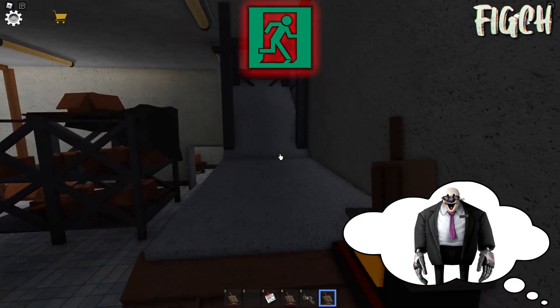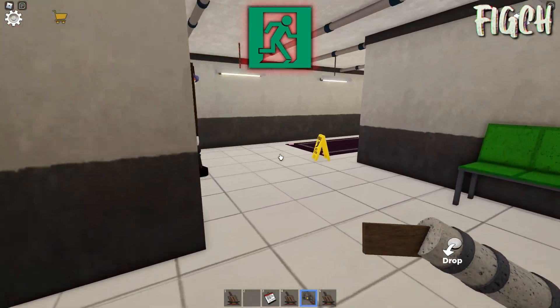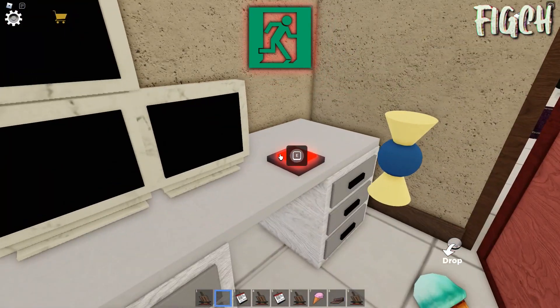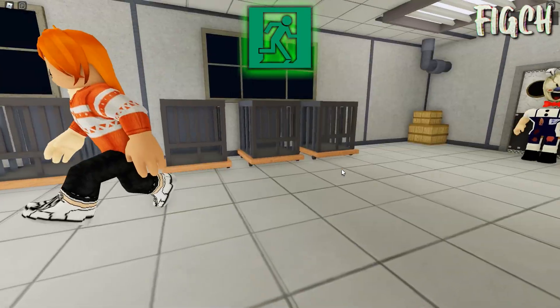Boris! No problem! Alright! This is it, my friends! Boris is here! Look, he follow me! Okay! I open door, my friends! I finish game! Easy! Look! My friends escape!